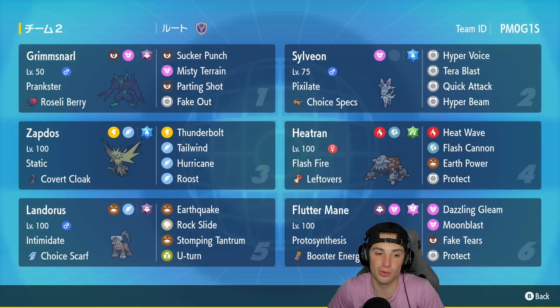In the fourth slot we have Heatran — that guy who is good on any team. It has Flash Fire, Leftovers, Grass Tera type, with Heat Wave, Flash Cannon, Earth Power, and Protect. In our fifth slot we have choice scarf Landorus with Intimidate — moveset includes U-turn, Earthquake, Rock Slide, and Stomping Tantrum. Our final Pokemon is Fluttermane, which has Fake Tears — really cool. Booster Energy with Fake Tears lets us drop special defense and get ripping. The rental code is in the top right corner. Let's hop on the ranked double ladder!